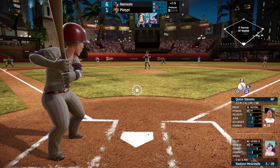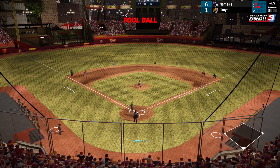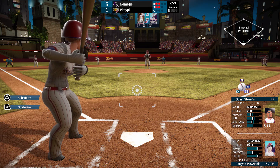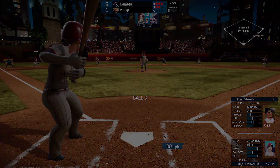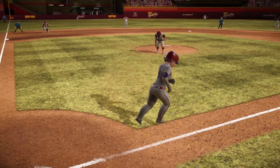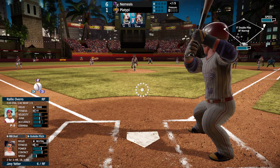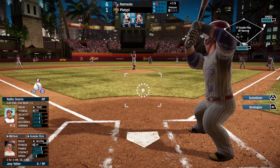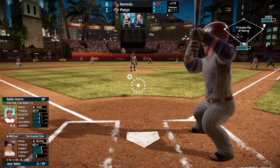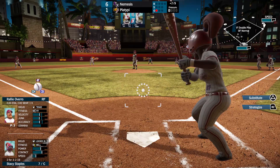Raylan McGriddle fouls that one off inside. Bad contact here. Three balls, two strikes. And they walk Raylan. Another pitching change now — this guy's pretty good. He's tense and a little low on stamina, but his original ratings look good. Straight shot to the third baseman.